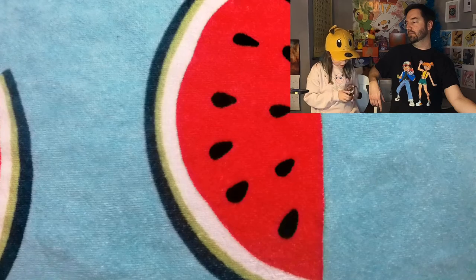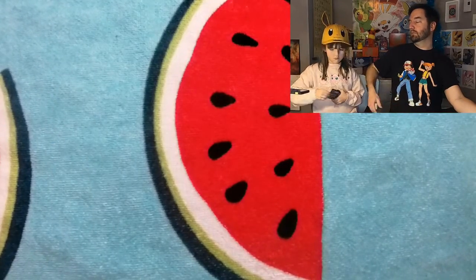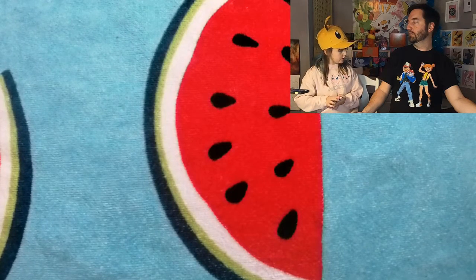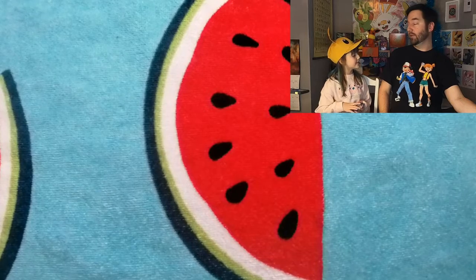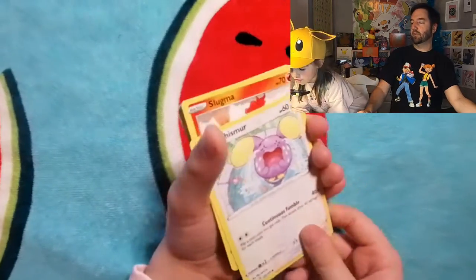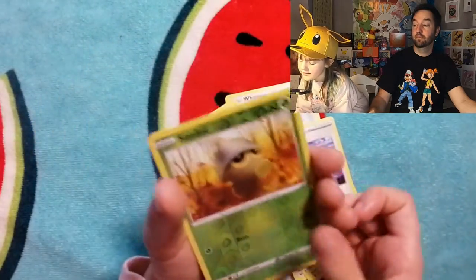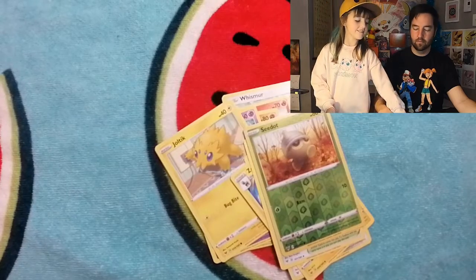Next is Vivid Voltage — chance of the rainbow rare Pikachu V-Max! There's going to be a new set out called Brilliant Stars — looking forward to that. February! Whimscott, Slugma, Mudbray, Cottonee, Joltik, Energy, Excadrill, Zap Strike, Linden Stadium, Seedot, and a Flareon! Nice — Flareon for our Flareon opening!